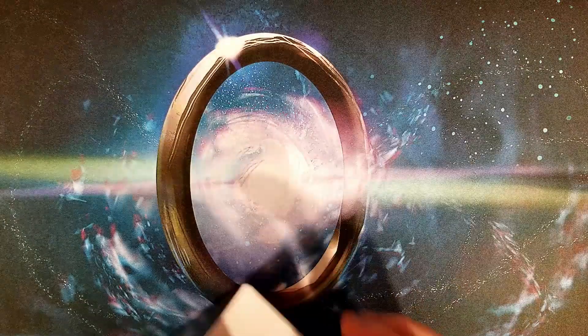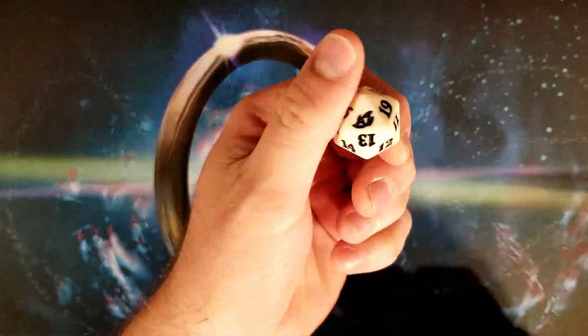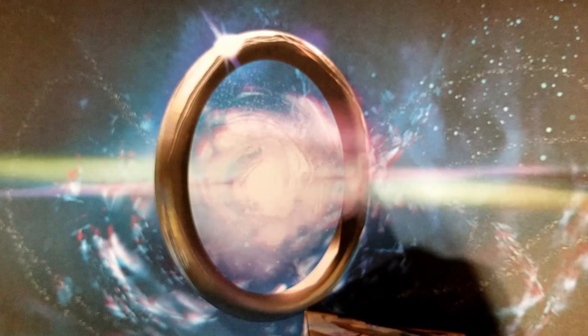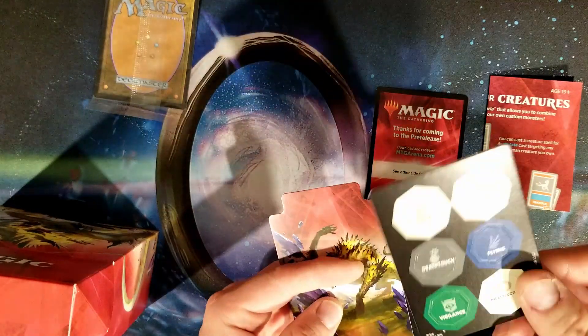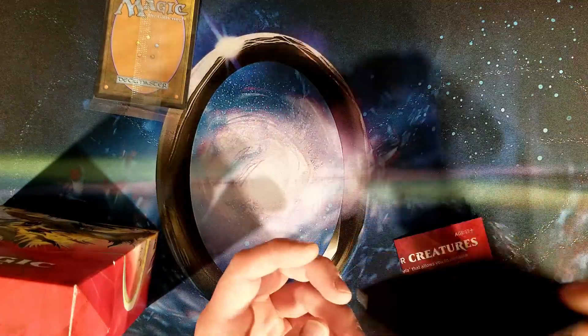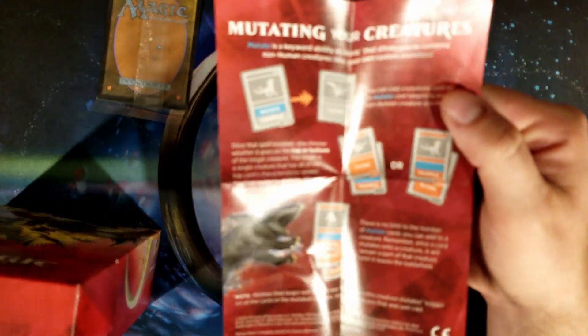Really liking the alternate art cards — the comic book style. We've got a white dice. I am 'Be Star,' I have the beast right there. So that's going to be our pre-release foil, putting that off to the side. Codes on the other side. I like these tokens they did for this set. That code is going to my MTGA account. Look at that nice divider. All right — mutating for your creatures, a quick overview on how mutate works. Mutate's not for everything, not for humans.